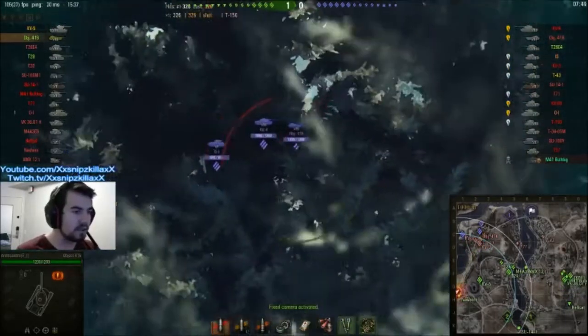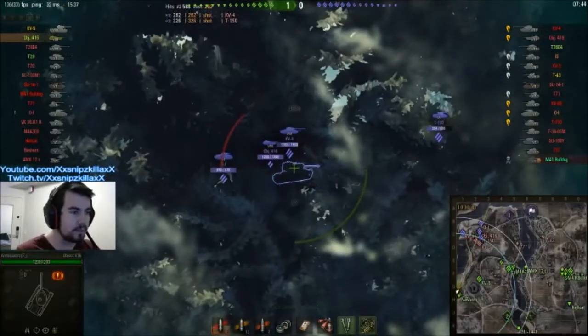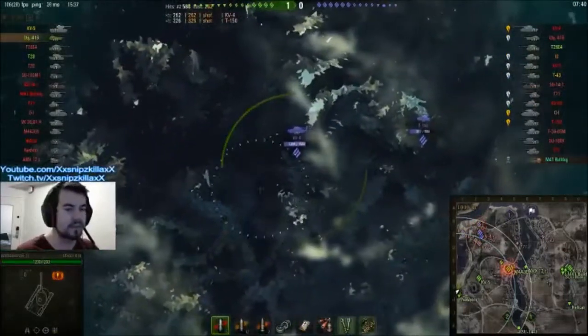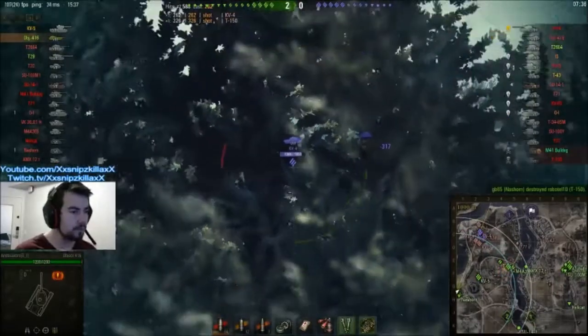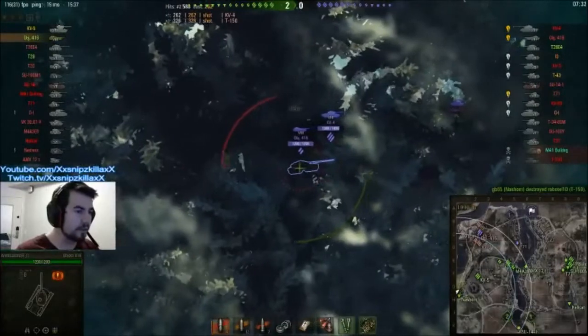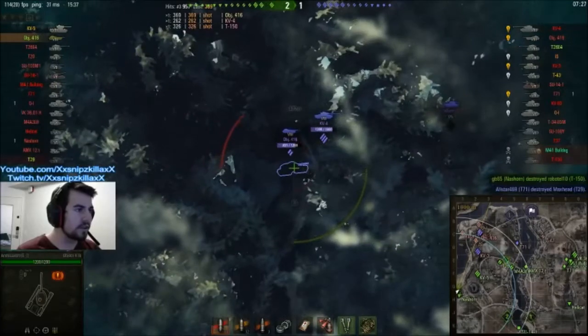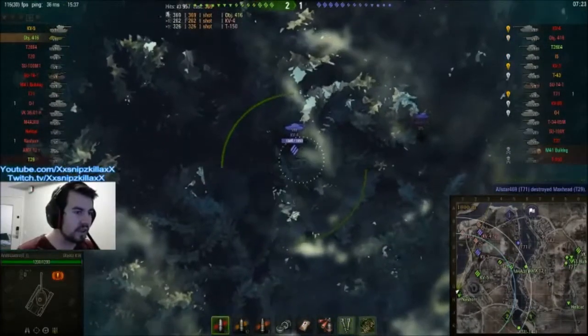Now one thing that should be kept in mind is that there are only 4 tanks pretty much on this entire side of the map, and there's a ton of enemies down there — at least 7 to 8 enemies. The other side has so many more tanks, and we're going to keep this in mind for later on and tell you just how Ando is going to win this game. But he's pumping in a lot of shots into his equal tier counterpart, the other Object 416 and the KV-4.